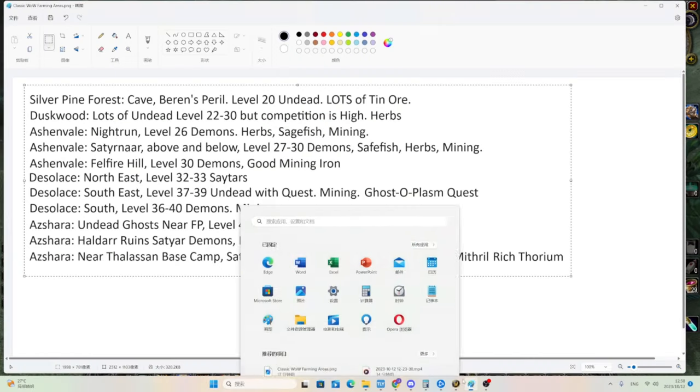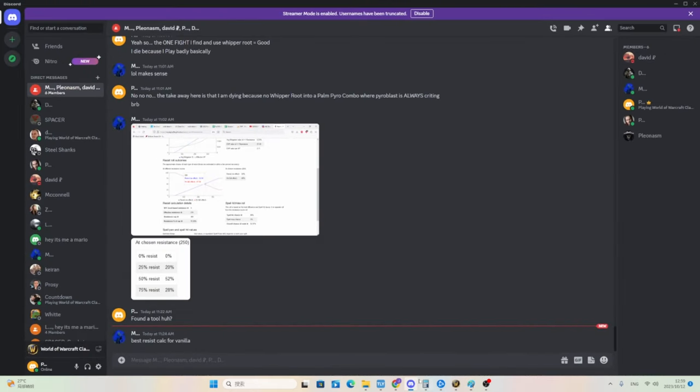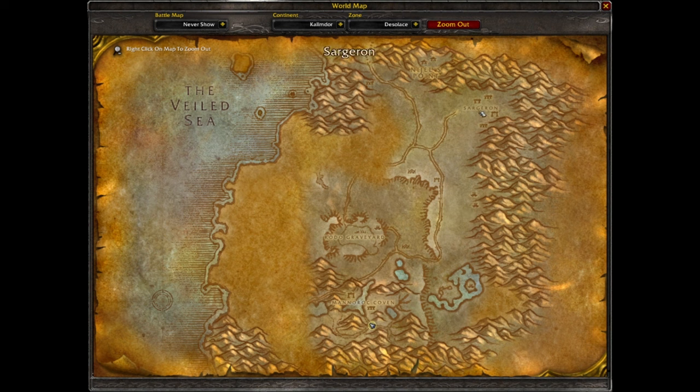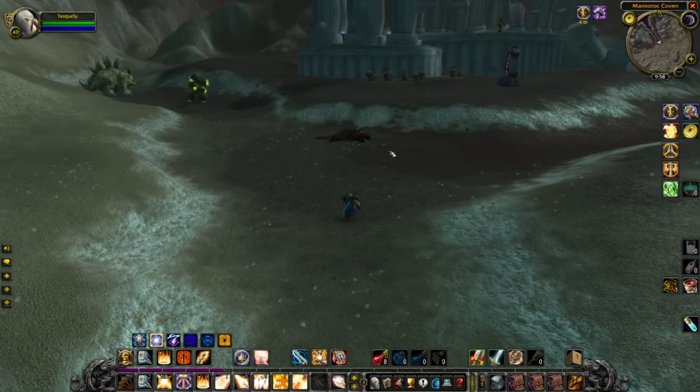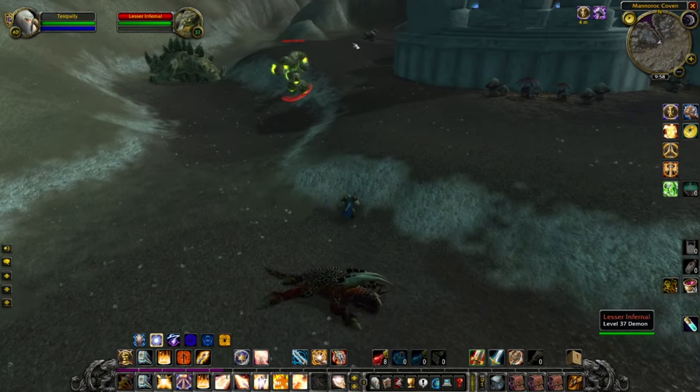I have a list of mobs I can use Exorcism on while leveling — where they are, what level they are, and so forth. While I was making this video, I discovered that there are some Satyrs up here. I had no idea there were Satyrs; I always assumed it would just be Centaurs all the way up there. But there are level 33 Satyrs to kill, which is really, really good.